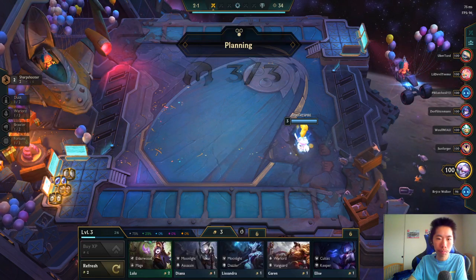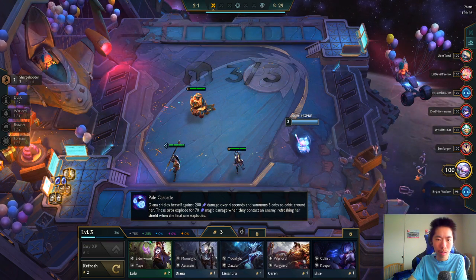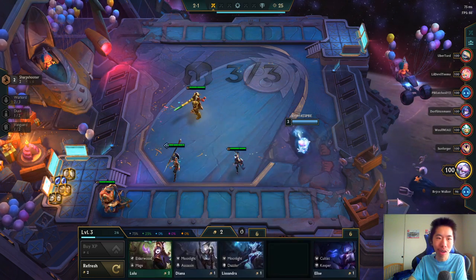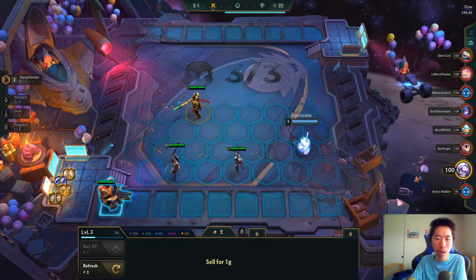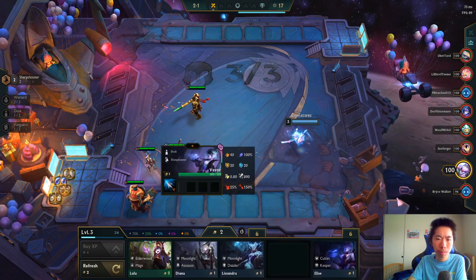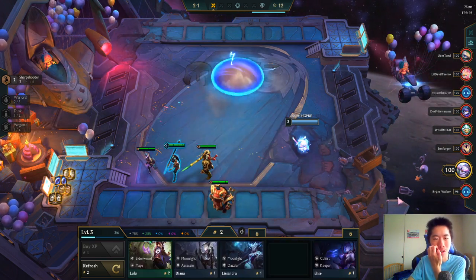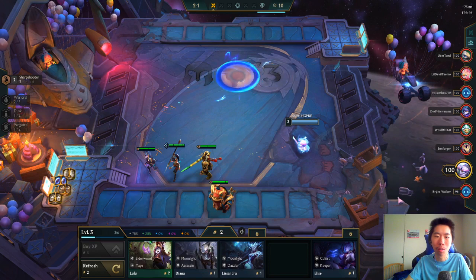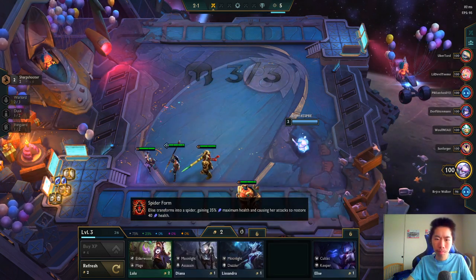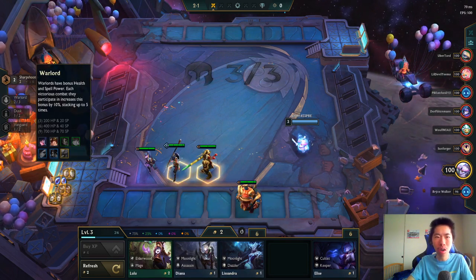Lulu is back from set one. Ooh, Garen is a Warlord — that's so good, but I need three Warlords before I can get it going. I kind of want to do this weird cornering positioning just to try to protect my strongest unit.